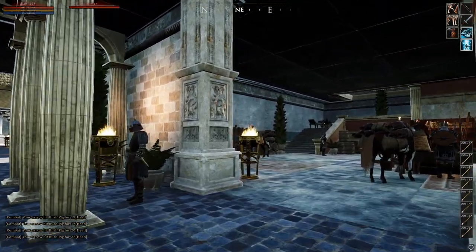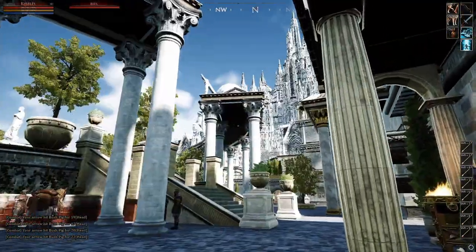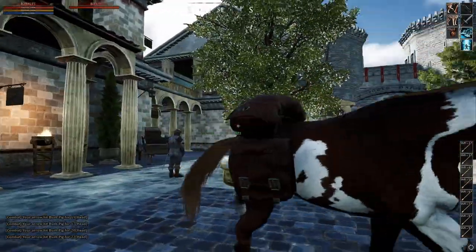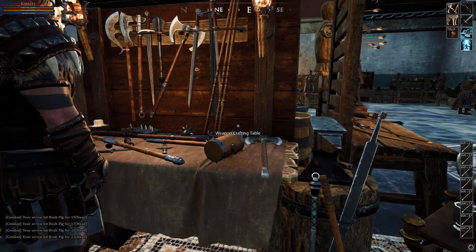Apparently it's easier than it used to be. You're going to find what's called a weapon crafting table. If you're in Tendrum and you're looking at the giant white castle, it's right around here — the bank is over there. If you're in a different town, you'll just go around stations until you find a weapon crafting table.